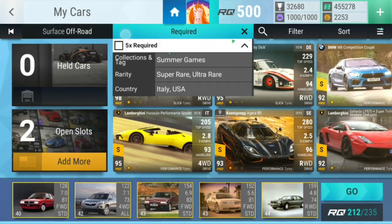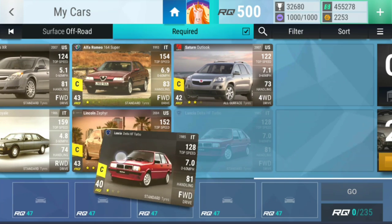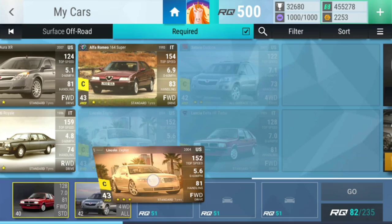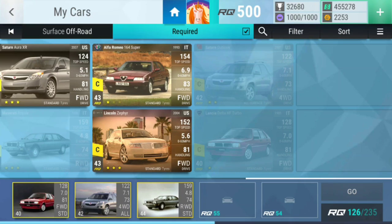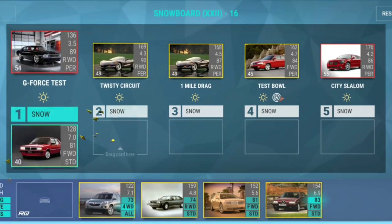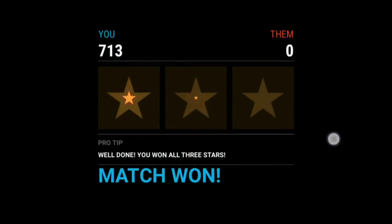658 — easy peasy lemon squeezy. Then go for you first, go for you second, go for you third, then it is probably you there, and then you there. And that should be fine. Perfect.